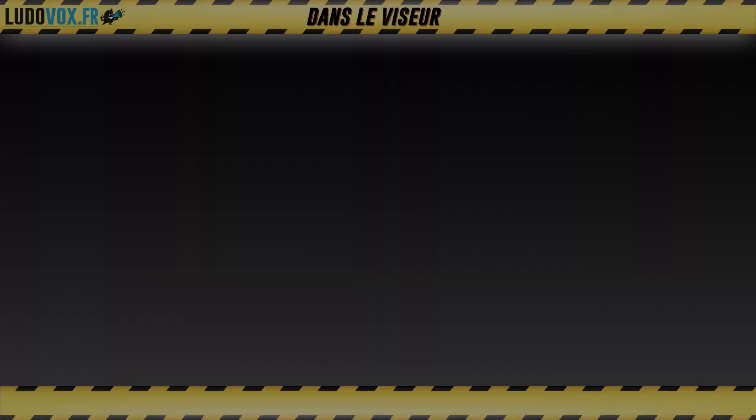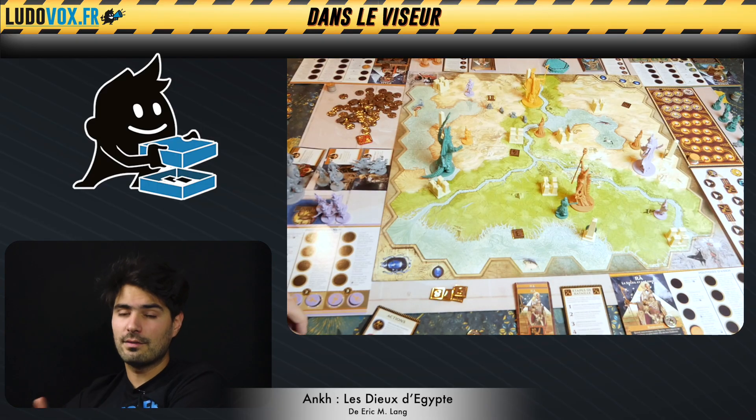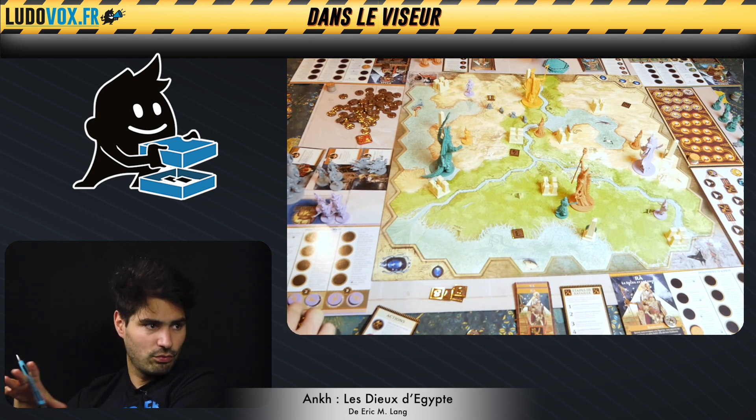Sur ce consensus, on peut passer au troisième jeu : Ankh. On reste en Égypte pour ce dernier jeu. On va rester dans le contrôle de territoire et le placement avec Ankh. C'est un jeu qui fait partie de la trilogie Rising Sun, Blood Rage et Ankh, d'Eric Lang. Une trilogie à succès de jeux avec des placements, des clans qui vont devenir asymétriques. Ici, on va incarner une divinité carrément.